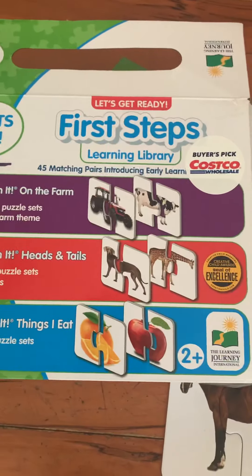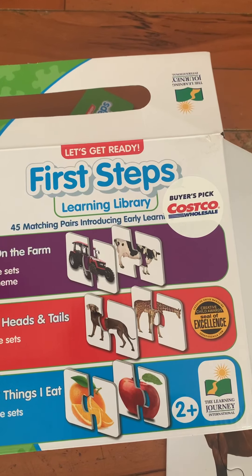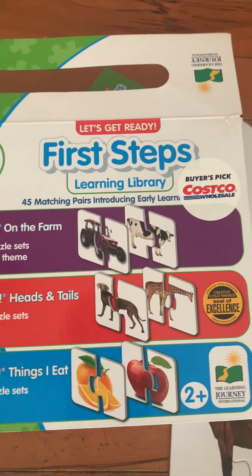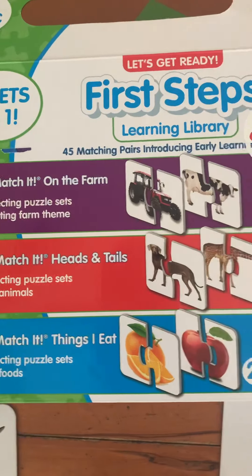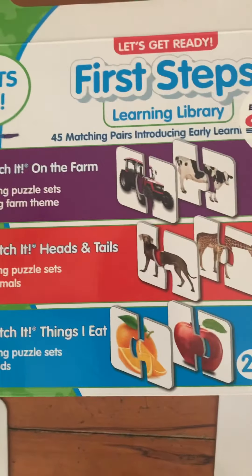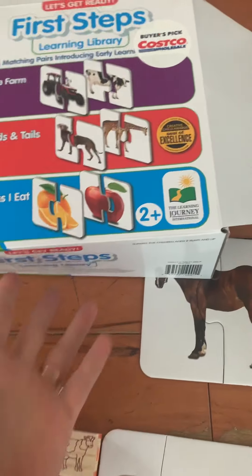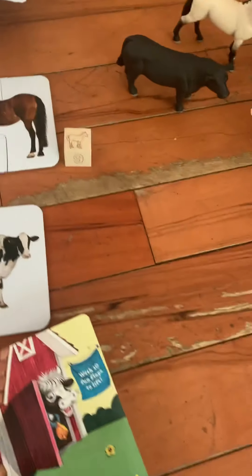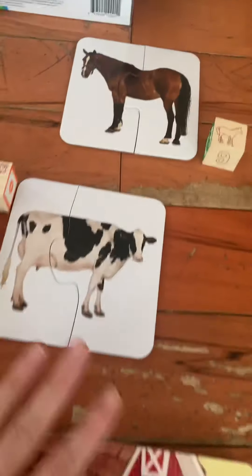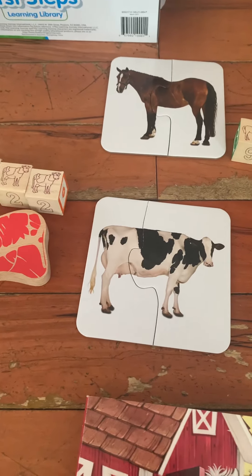I got this from Costco — it's the First Steps Learning Library from The Learning Journey. There's a farm theme, an animal theme, and a food theme, which I'm excited about for nutrition stuff. I used any cards that were relevant to the whole story I was putting together.